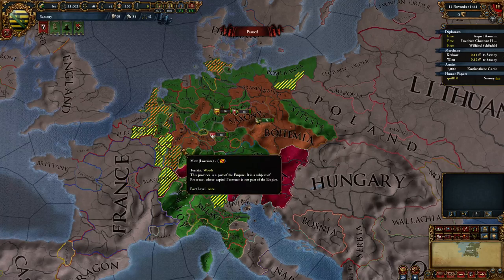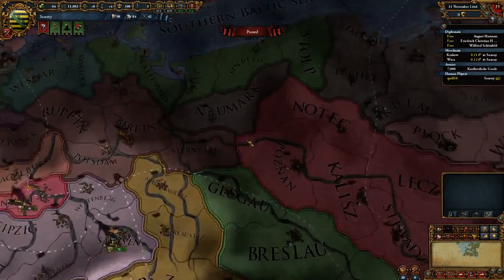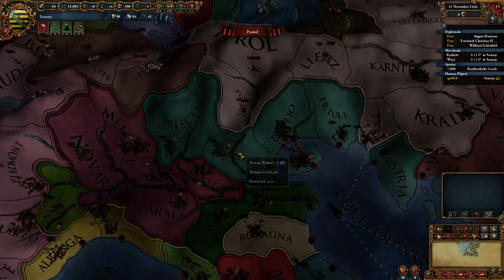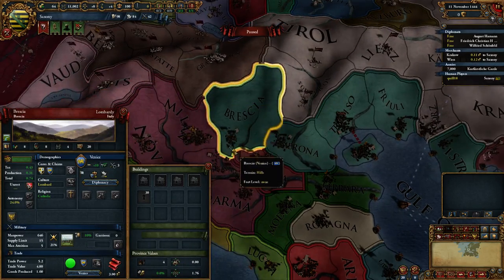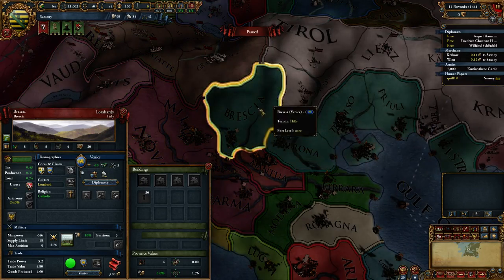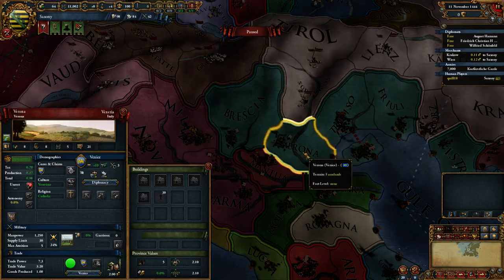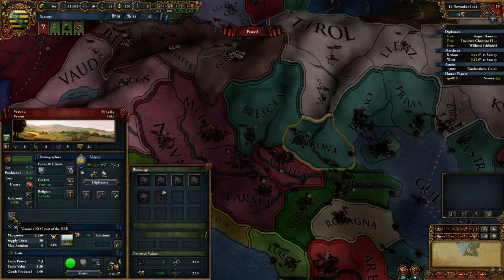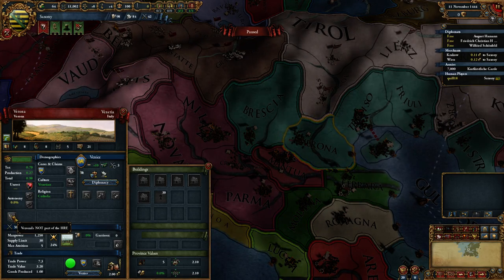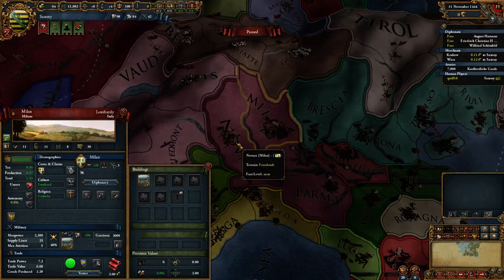The whole Holy Roman Empire thing is a province-by-province thing. If I click on Brescia, it's a province that's in the Holy Roman Empire — I can tell from the map mode, and also in normal mode there's a little flag that says Brescia is part of the HRE. Tyrol is too. But Verona is not — it's grayed out because it is not part of the HRE. So membership to the HRE is province-based.